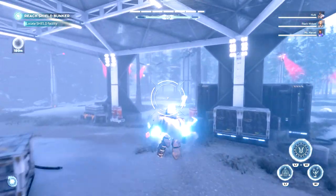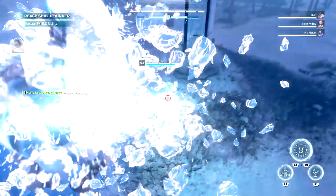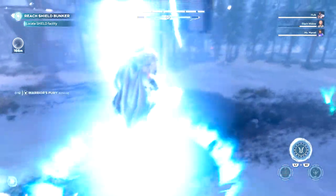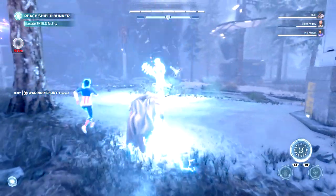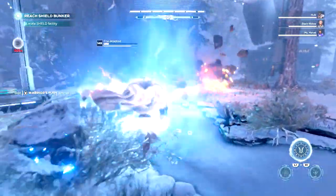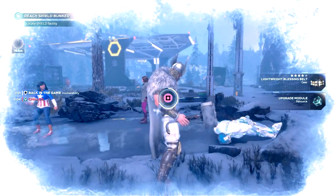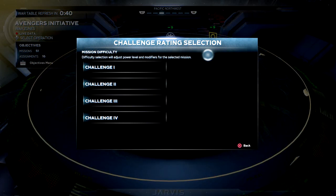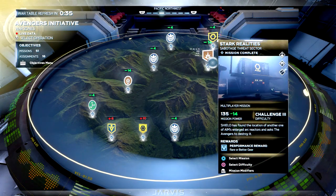Here you can see that after I deal with the elite, I quickly head back to the main gate in this area, then return and kill him again. You can do this as much as you want — the faster you kill him and the faster you move, the better. A flying character is recommended but you can do this with all Avengers. Notice that this elite dropped only one upgrade module because we are playing on easy.